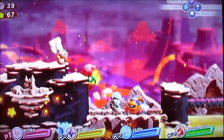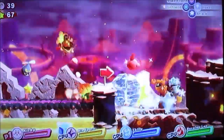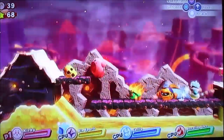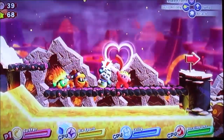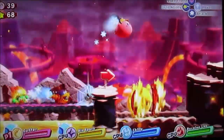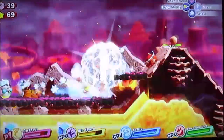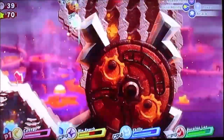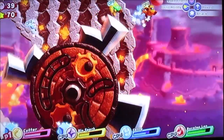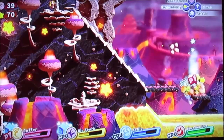I think next video we actually finish Planet Popstar up for sure. I want the Cutter ability. I would try to get the Wing Power-Up, but if we're going up against a boss fight I think the Cutter ability might be better, because I don't think the Wing Power-Up is really meant to be used during boss fights. So we'll just use the Cutter ability. I thought we were going up against a boss, but I guess not. I'm kind of being stupid by just taking the long way around, but I'm not really giving enough of a crap to care.